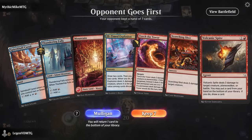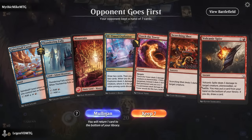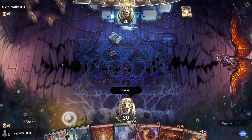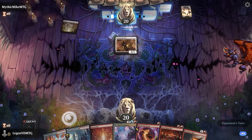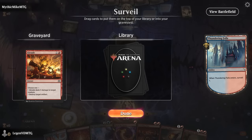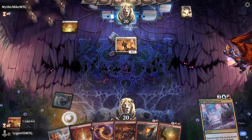We're on the draw. Our hand is all removal and no rooms, which could be a drawback since we don't really have a card draw engine. But I think I still keep — our mana's good and we get to play on the new battlefield. Opponent is maybe on a white aggro deck or a convoke deck. Abrade could be fine, but let's look for lands and rooms since we have plenty of removal in hand.